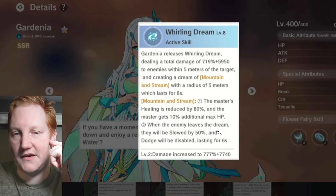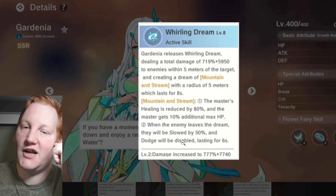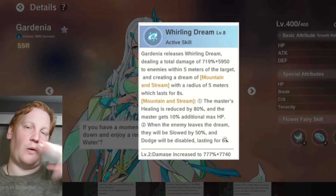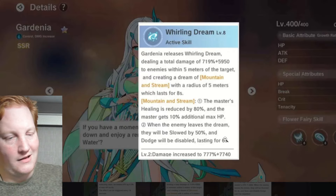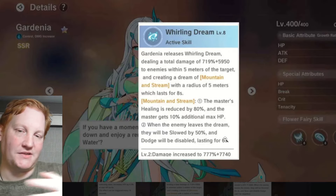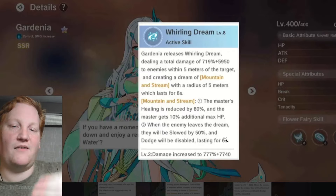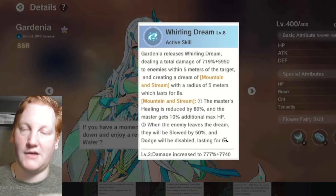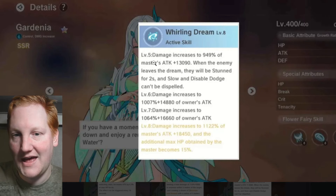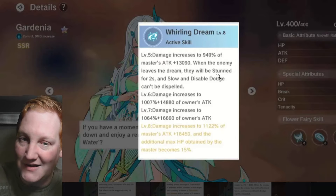The master gets 10% additional max HP. When the enemy leaves the Dream, they are slowed by 50% and dodge is disabled for six seconds — very similar to Mistletoe in holy, where leaving the circle results in a stun, but here it's a slow and no dodge instead.